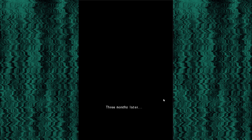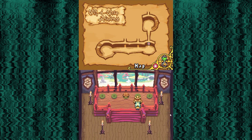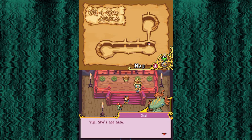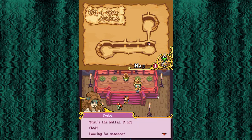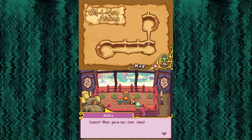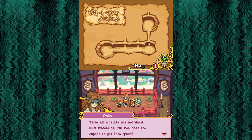Three months later. How much do you want to bet I'm not going to have any more experience or skills or items - just nothing actually happened in the last three months. 'What's the matter, Pika? Chai? Looking for someone?' 'Well, we kinda lost Lassie. I don't know what got into her head. She went totally psycho, talking about how she was going to take off into space or something.' 'Space? What gave her that idea?' 'Lassie must think she can find Miss Madeline on the Wind Planet, right? It's been three months since anyone saw her. Maybe she really is in trouble, and maybe we should do something about it.'